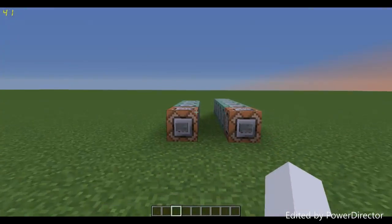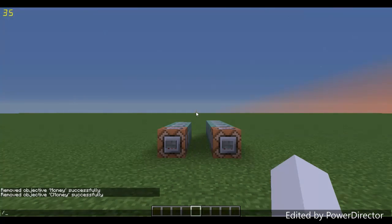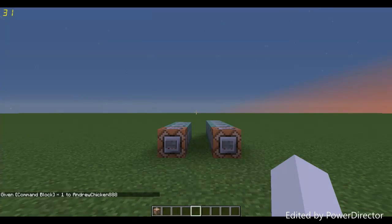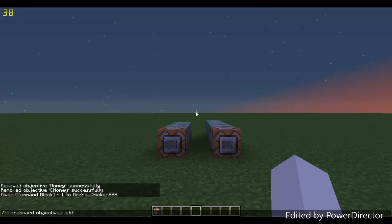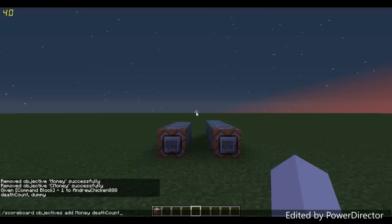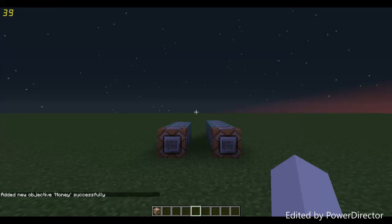The first thing you want to do — you can type this in chat, you don't need a command block for it. By the way, to get a command block just type `/give @p` then type `com` and press Tab. The first command is `/scoreboard objectives add money dummy` and then the display name after that. The `dummy` type allows you to manually add, subtract, or set the value, so this creates your money scoreboard.